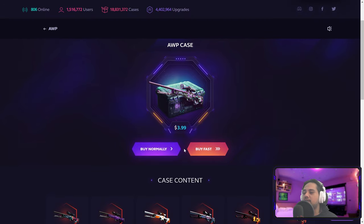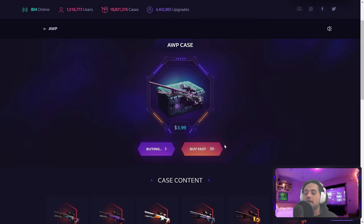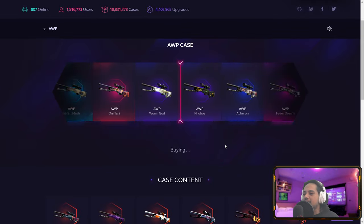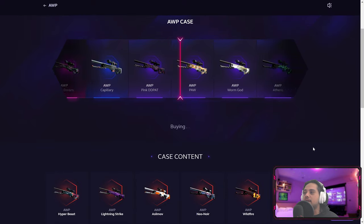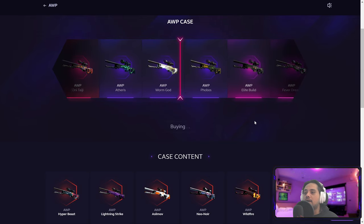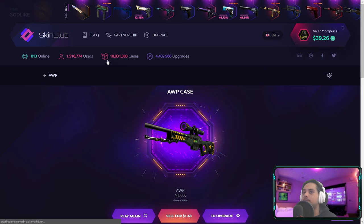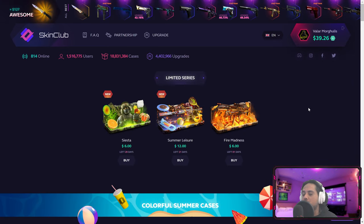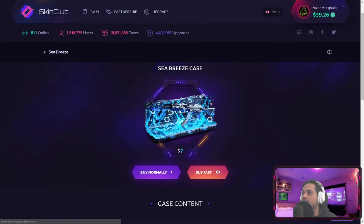Let's do a few AWP cases — go for one, a Safari Mesh, another Safari Mesh. Last chance to redeem yourself, give us that moolah! A Phobos minimal wear, okay — 39 dollars. We are gonna go with Sea Breeze again.